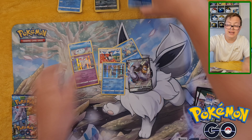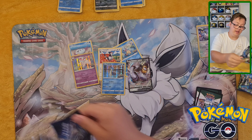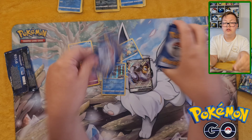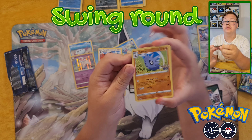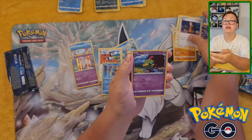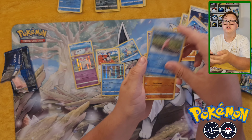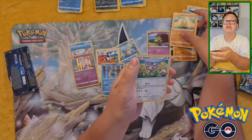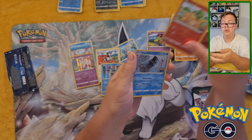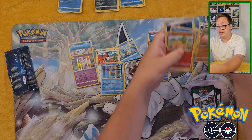Final pack — will we get that Radiant Charizard I've been searching for? Following the energy and swinging round: Pupitar, Chansey, Spark, Natu — my least favorite — Ambipom, Slowpoke, Larvitar, Aipom, Reverse Holo Numel, and a Holo Gyarados. Nothing too special from this one, but hey ho.